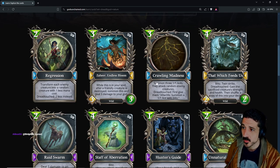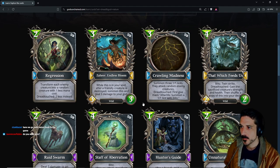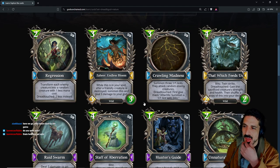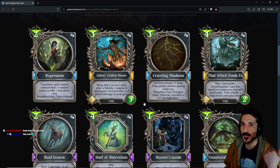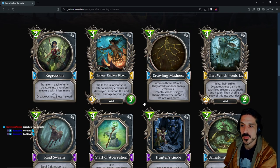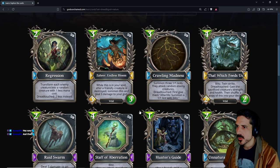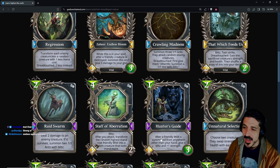Three-mana Crawling Madness: summon three 1/1 ants that attack random enemy creatures, dread touch first — give them afterlife to summon a 1/1 ant with blitz. So you have three little underbrush boars; you go hidden creatures and they summon if you're willing to sacrifice a creature on the board like a badger first, give them afterlife — summon a 1/1 ant with blitz. Seems pretty solid.